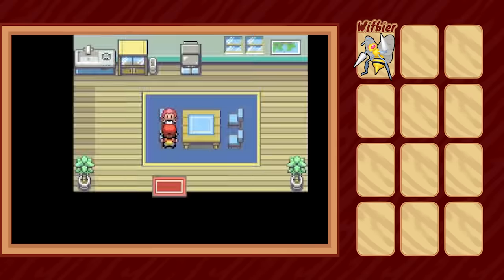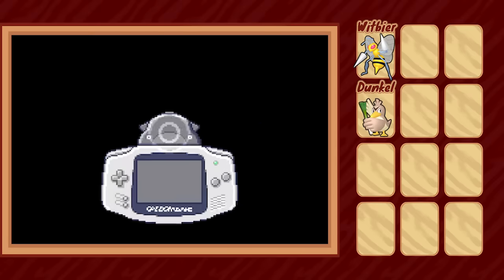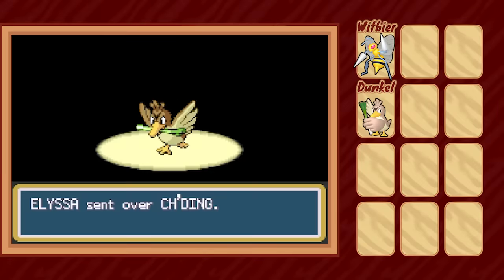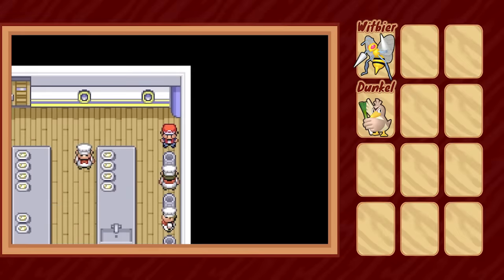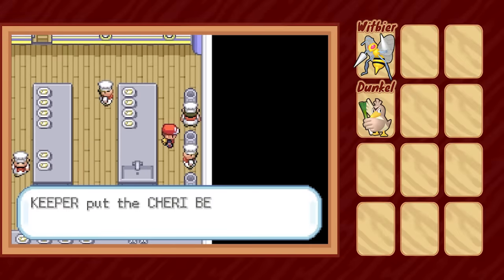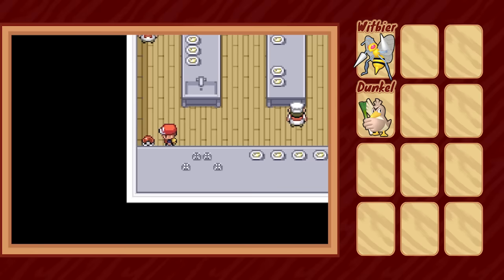Our first order of business is to barge into the home of this little girl and demand she trades birds with us. I can say with full confidence this is the first time I have ever used a Farfetch'd in a FireRed run. Next, we hop aboard the SS Anne, raid the kitchen, pull out some old berries from the trash, and steal a Great Ball we find lying around before immediately running off.